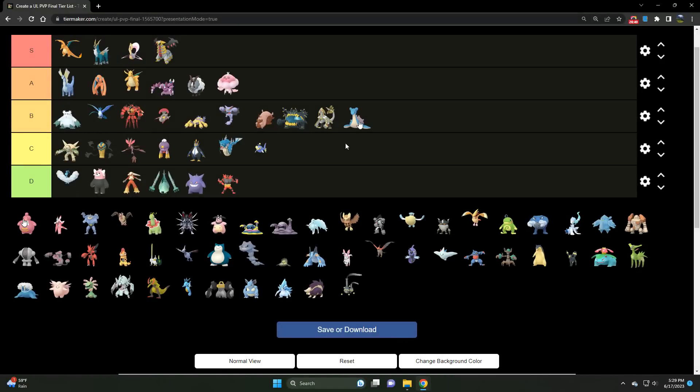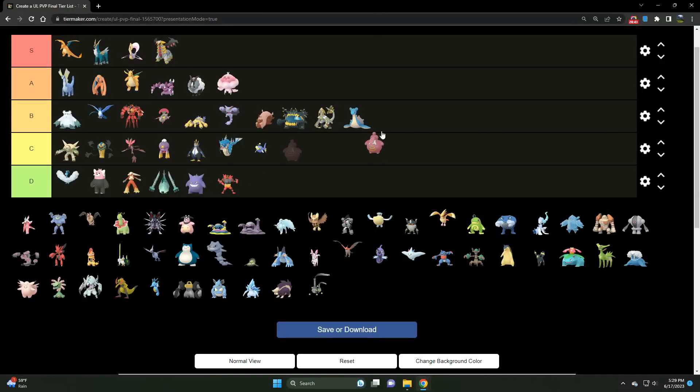We've got Lickilicky — actually one of the better Normal types in the meta, but there are more cost-effective options. That investment is just far too steep. It has access to Shadow Ball and Body Slam — very interesting Pokémon. It's just not quite as cost effective as other bulky Normal types you have the option to run.